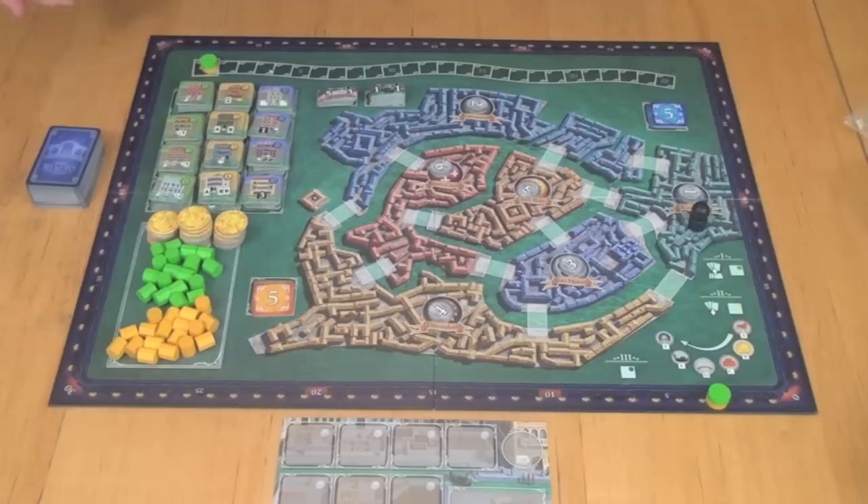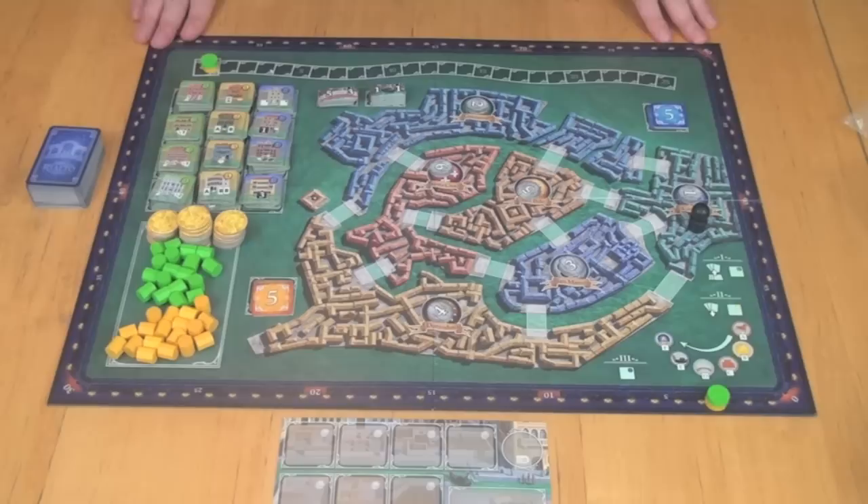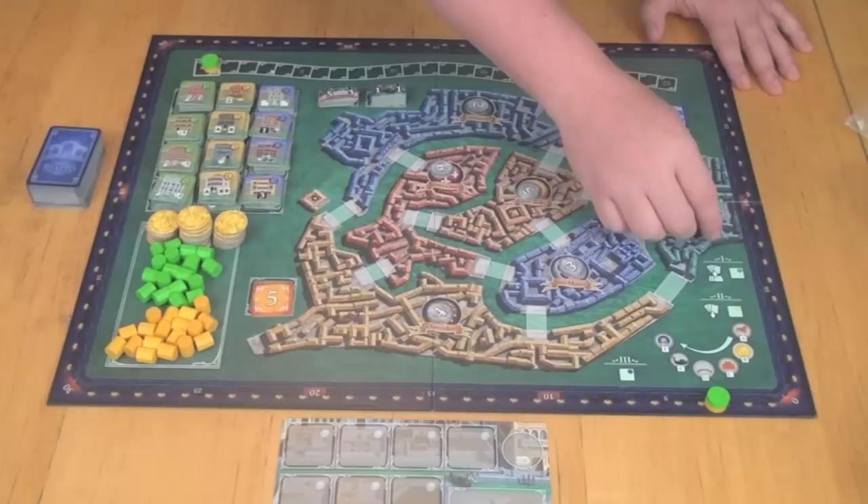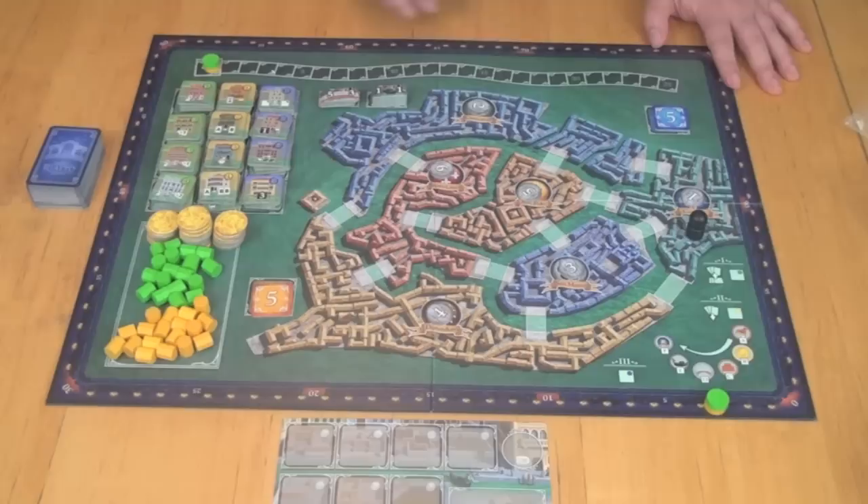Here you can see the components for Rialto, set up for a two-player game. The changes between two and five players are very minor. There is a special two-player variant with a dummy third player, but the rules won't really be different for any number of players from two to five. The board is divided into six different districts for the six rounds of the game — each round is played in a specific district. The districts are numbered one through six with tiles placed randomly, so the order changes each game.